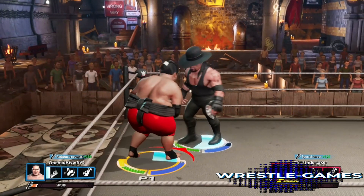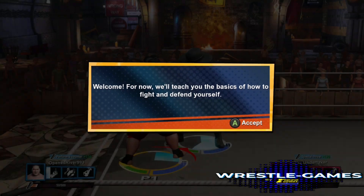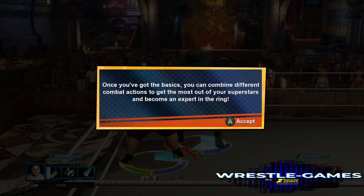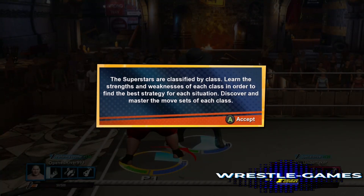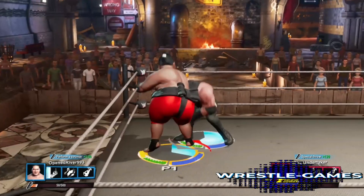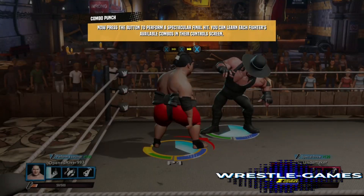El Undertaker ataca a Yokozuna y aquí te van a enseñar cómo defenderte y jugar este juego. Vas a aprender lo básico y combinar diferentes movidas para defenderte y hacer una estrategia. Cada superestrella está clasificada por clase y cada una tiene sus debilidades y su fuerza. Aquí te enseña cómo pegar un golpe con el X, y para hacer el combo le tienes que dar al X por tercera ocasión — y ahí sale el combo.